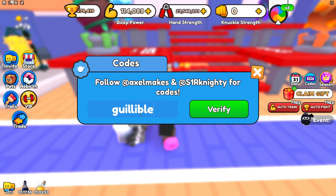Gullible will get you a win — I don't think I spelled it right — one free win. Next is Axel, which will give you 53 wins.